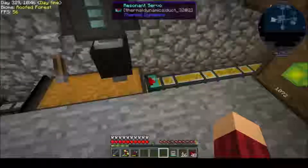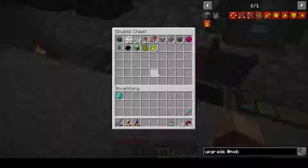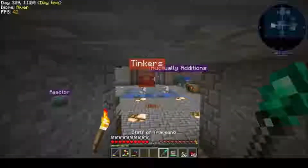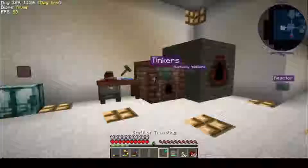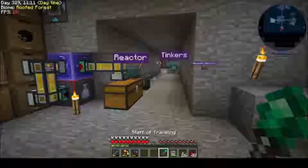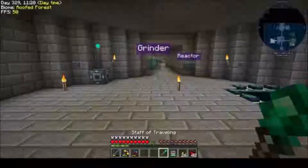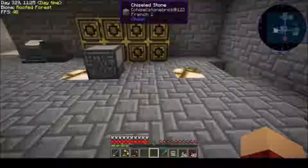I went ahead and upgraded all of our servos to Resonant. I don't really think they're going to keep up, but we're going to find out. I also set up a bunch of travel anchors off camera so I can travel anywhere in the base. And I did a little bit over here by the Tinkers — I moved the Nether portal and the Mining Dimension portal because we're going to be setting up our Draconic stuff right here.